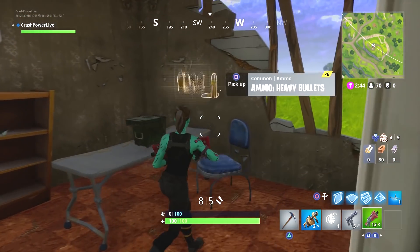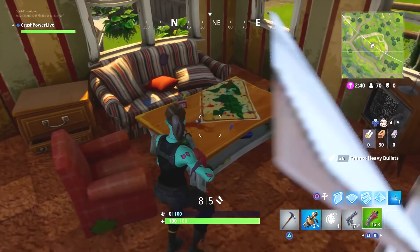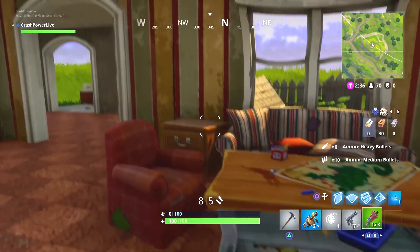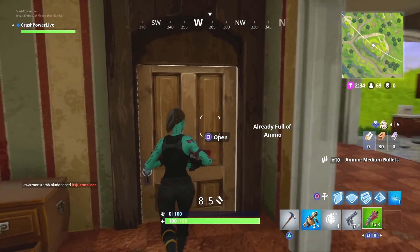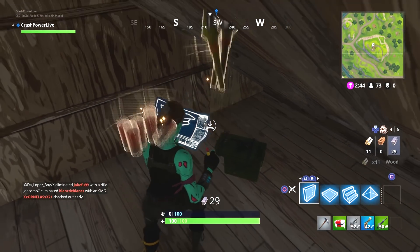There are three ammo crates at this location: two downstairs and one upstairs at the chest spawn location I showed you. Now, ammo crates used to be consistent — they were always at the same locations, they weren't random like chest spawns — but now sometimes you'll find the ammo box at this location and sometimes you won't.